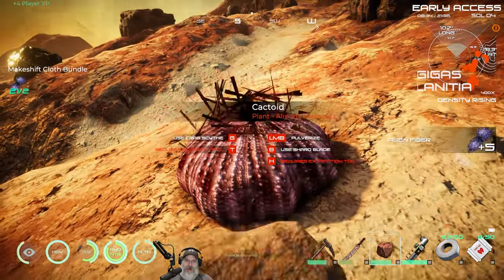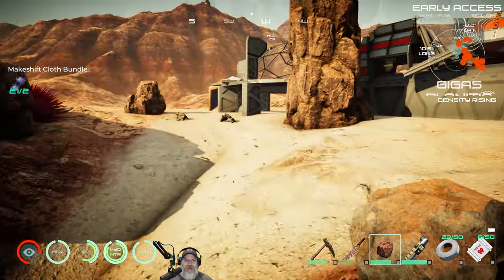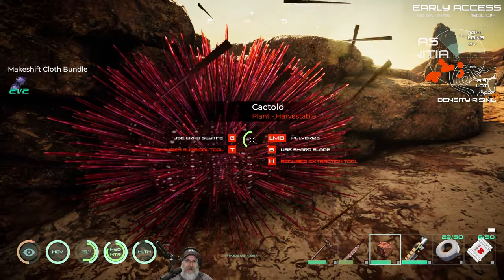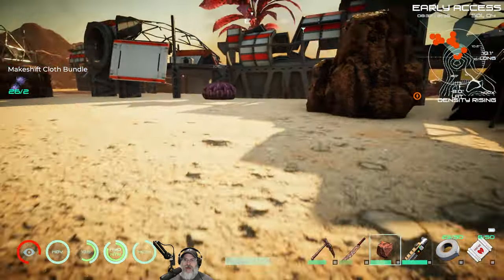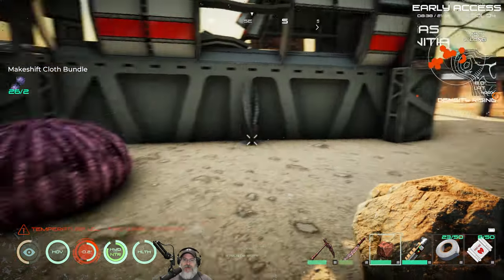The point being that without admin commands, you can't remove plants and stuff like that, which is a problem if it's going to be right in your base - particularly if it's a cactoid. But it is what it is and we'll just have to work around it.